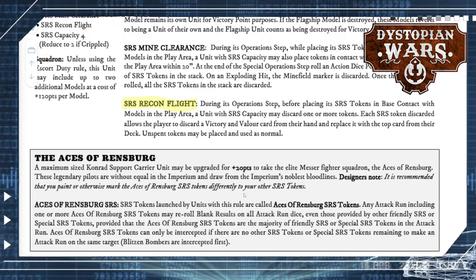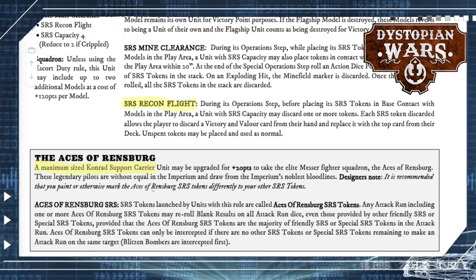The upgraded Conrad version adds 20 extra points for four slightly better tokens that let you re-roll blank results on all attack run dice, even provided by other friendly SRS tokens. This might be worthwhile if you want to play with big stacks of SRS tokens. However, you need a maximum-sized Conrad support carrier unit for this to take effect — if you've already invested 360 points into one of those, 20 points isn't too bad, but it didn't really pique my interest just yet.